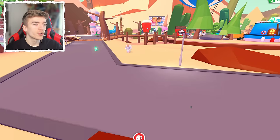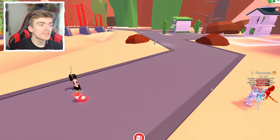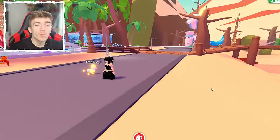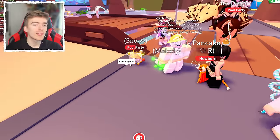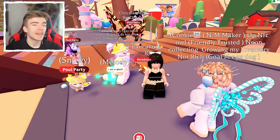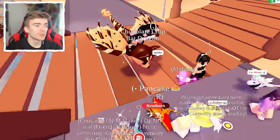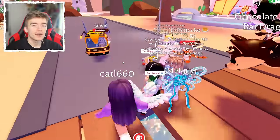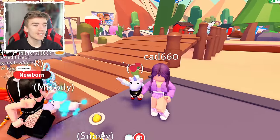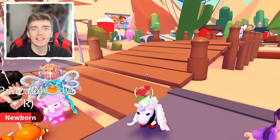I can just walk off this way and these people are going to be very confused where I am — to the point where I can't even see my own avatar. I don't even know where I am right now. This is literally tricking so many people. Why is there random text appearing out of nowhere? You could definitely troll a bunch of players by being invisible.